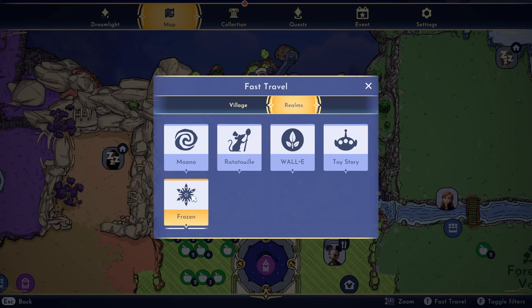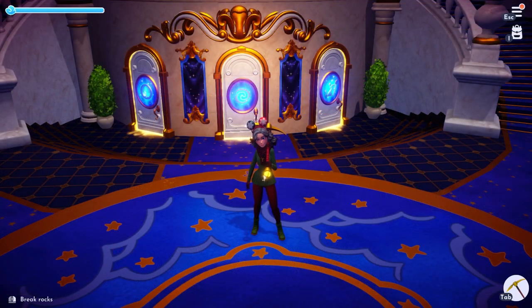We're going to head to Frozen right now. A quick tip before we move on: make sure your pockets are empty, because when I started this section I forgot to empty my pockets, had a whole bunch of stuff, and had to leave and go all the way back to my house. Don't forget to do that.